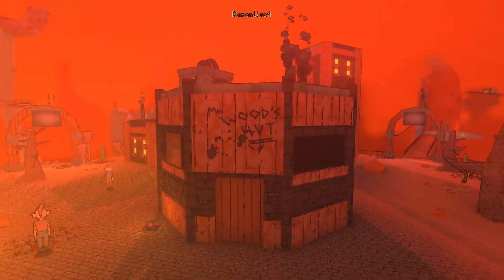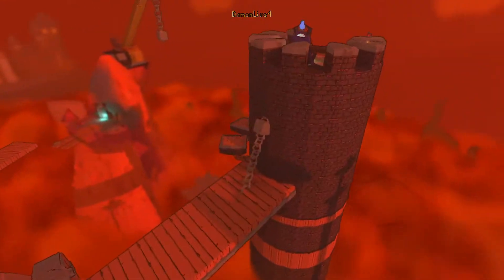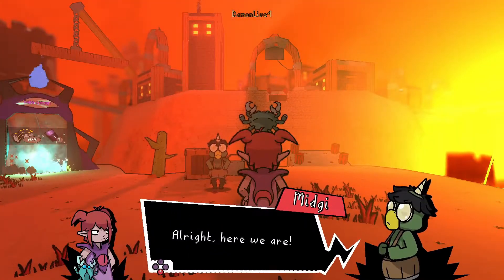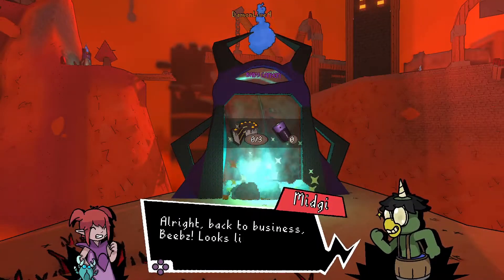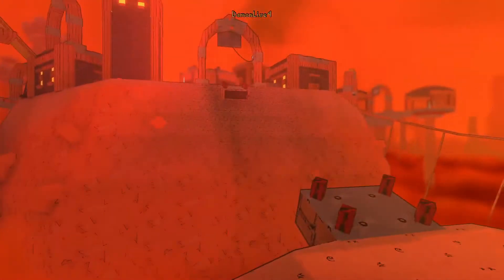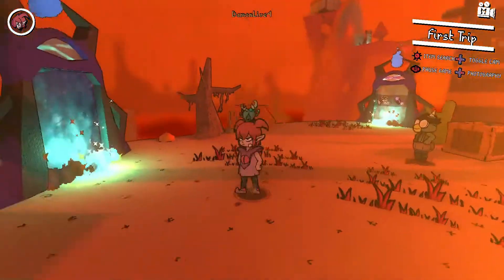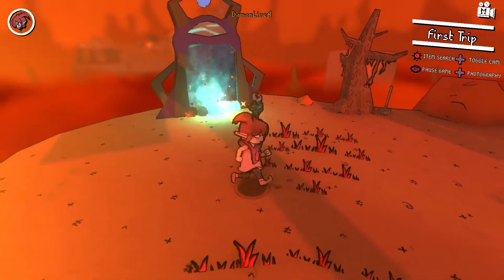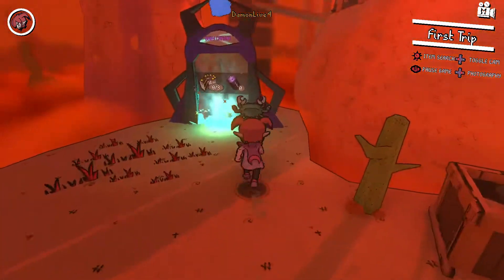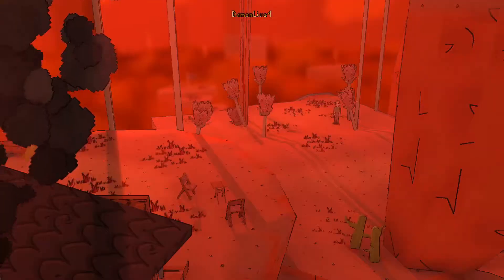That was a good tutorial — there's definitely a different town. Hi, Mr. Pigman, sir. Here we are in a desert. Back to business. It looks like we need to steal this battery first, which should then unlock this bridge to the other zones in the Apaka Desert. Easy enough. I like my crab in the cutscenes. I've gotten zero out of three sweets and zero batteries — I assume there's only one battery.